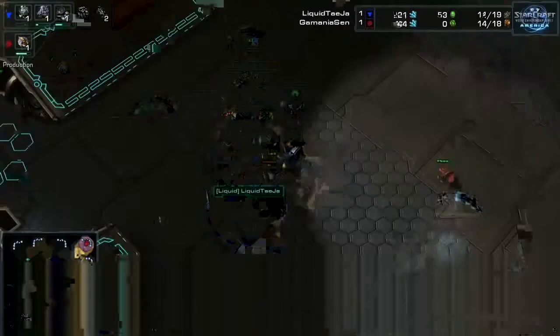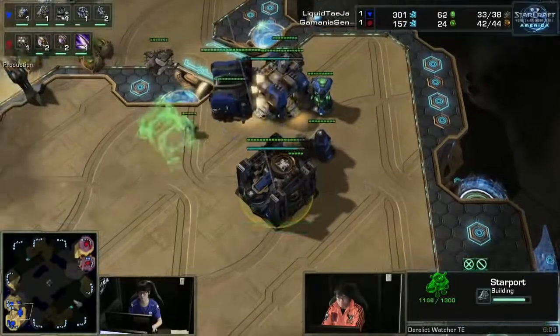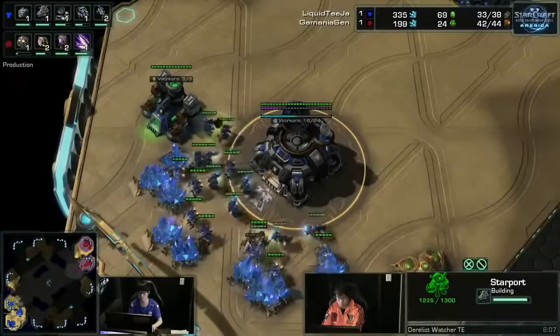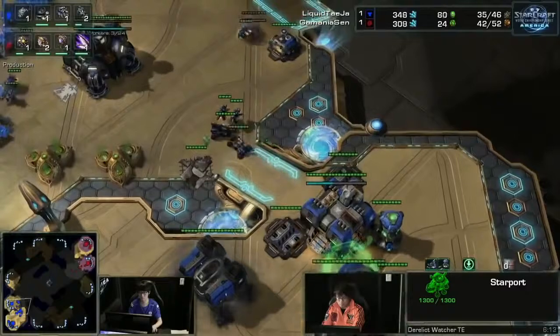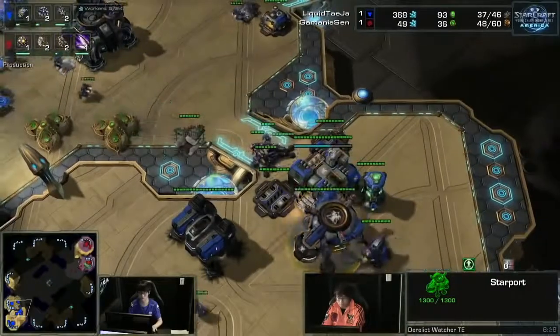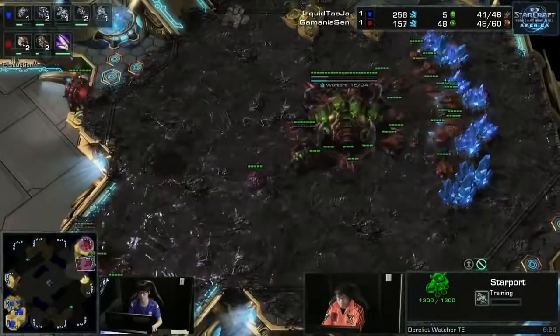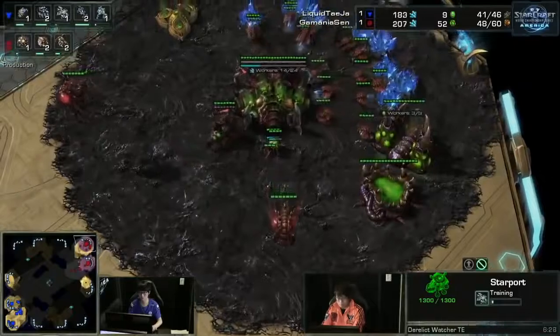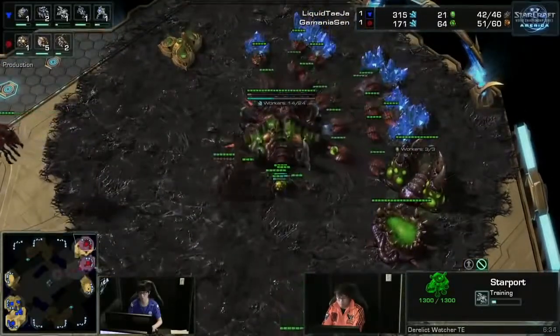It delays Sen's third a tiny bit, and maybe Tasia can find a window to punish that. It can also make it easier to stop creep spread, which is one thing Zerg often wants to get going early on this map. Is this even a situation where we can count on Sen going for Roaches? That might be an overstep — we've only really seen him two games, so that's not a large sample set.